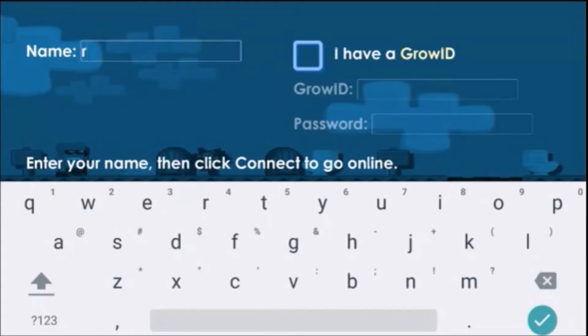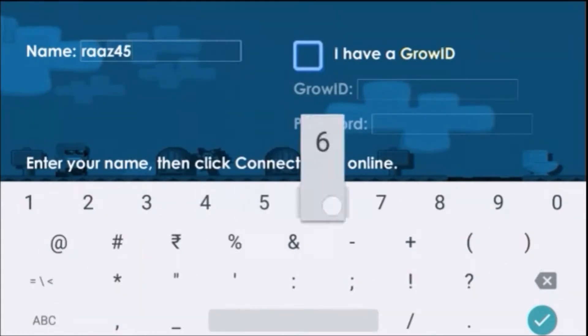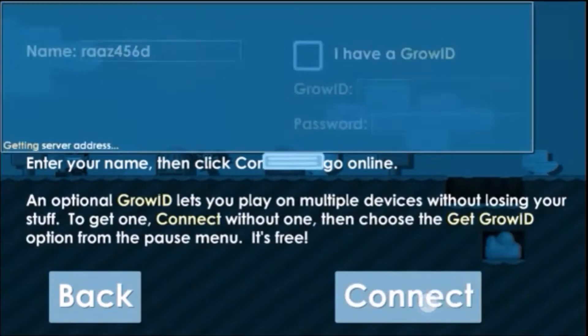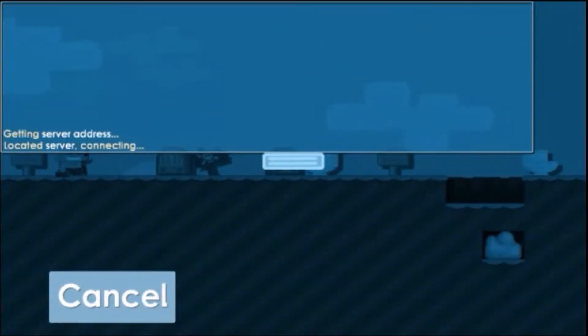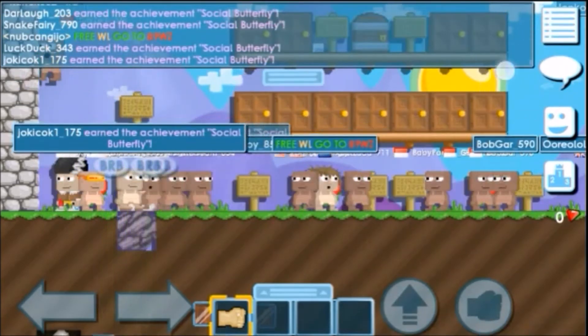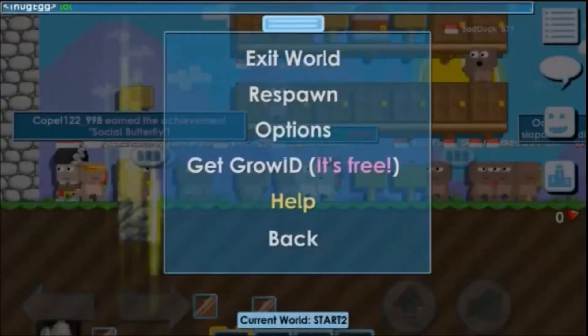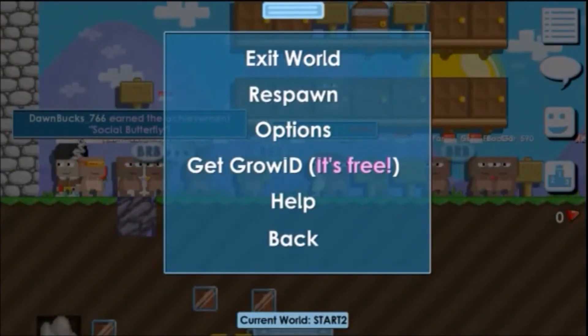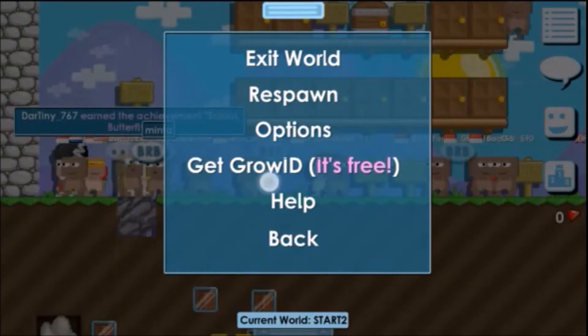You can give a name of your choice. I didn't have a Grow ID, so first you need to connect. Once connected, you'll get the option to create a Grow ID — your game profile or username. We can access the registration page once we enter into the gameplay. Once inside, observe the top-right corner — there you can check for the options. Click on that and you'll get a series of options, including 'Get Grow ID'.